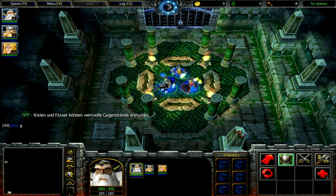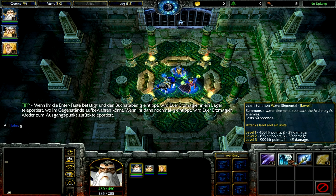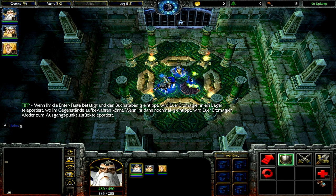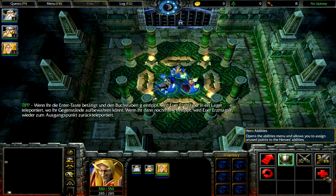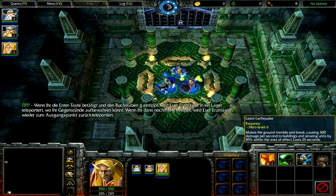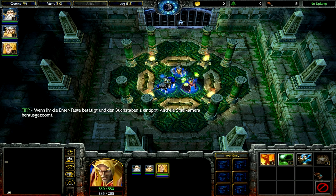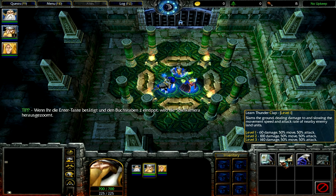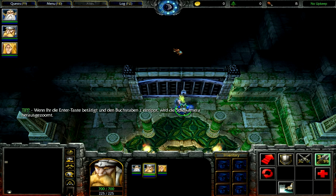Each of them has a basic skillset but a different ultimate. The archmage has Transmute, because he's greedy; the dwarf has Empowered Avatar; and the Blood Mage has Earthquake, which does damage and slows by 85%. That's the first introduction to the Alliance expedition, and those are the three things you need to know before you reach the first gate and descend into the labyrinth.